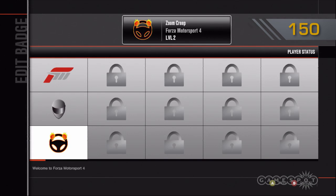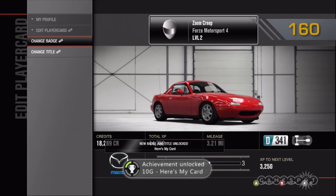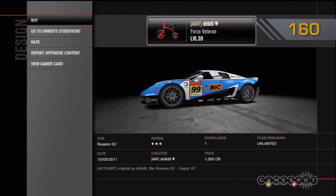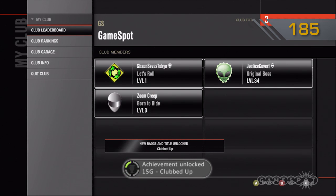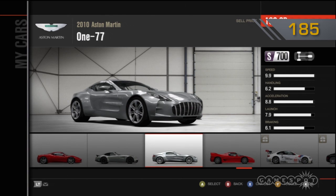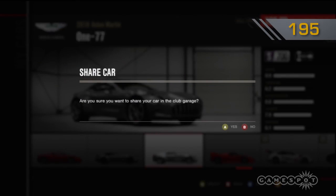Take some of those badges and titles you've earned along the way and make up a custom player card — bam, another 10. Jump into the auction house and seal the deal on one of those unicorn car auctions for another 10 points and a sweet new ride. Form a car club for another 15 points and share that unicorn car with your team of one, or be stingy and let them drive that Sasquatch mobile — either way, another 10 points is yours.